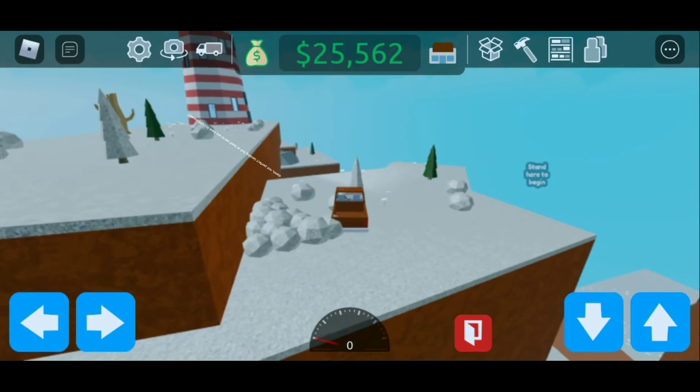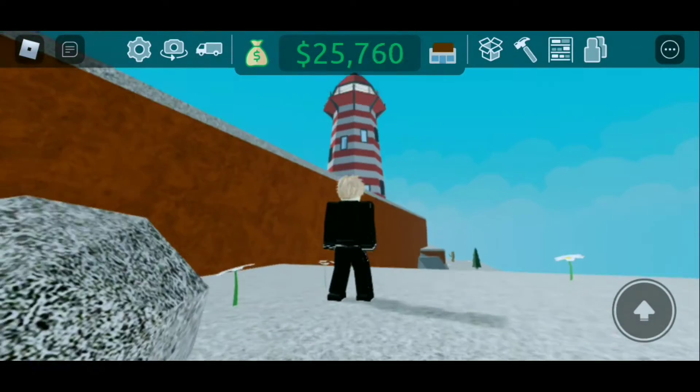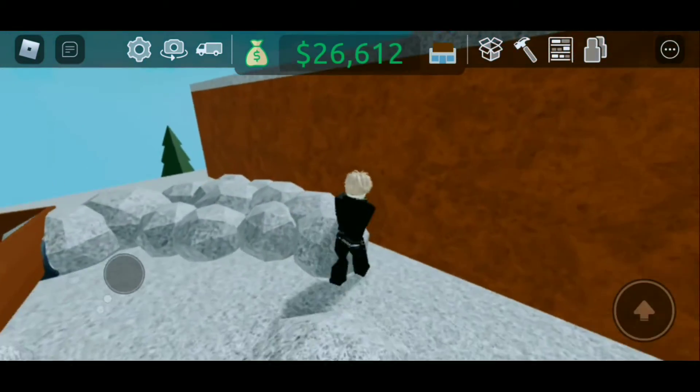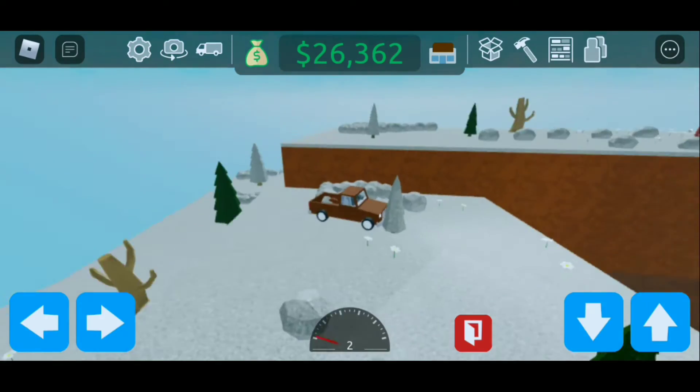Damn, not a perfect landing, but at least we are here at the lighthouse. Now we're trying to get up there. I have an idea — we place the car there and then jump. Boom, we're up there!